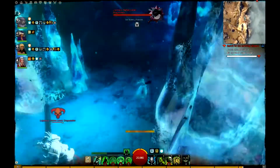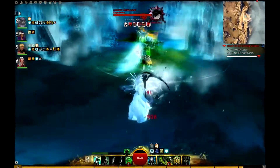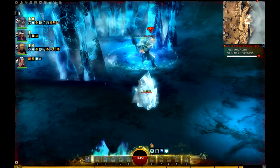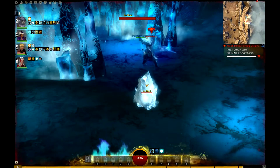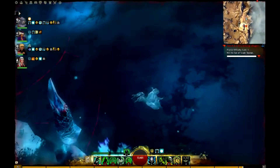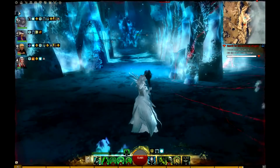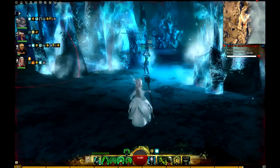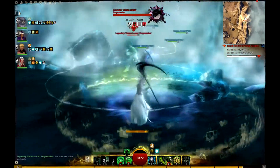This boss is fairly easy with only two or three mechanics. The first mechanic is ice. The second mechanic is that the boss will teleport to a platform above and do red circles. The circles go in three directions: first toward where you entered, then to the right from where I'm standing, and then to the left.